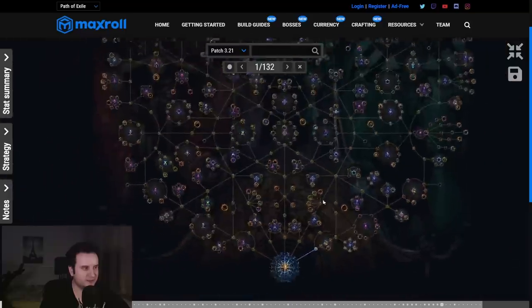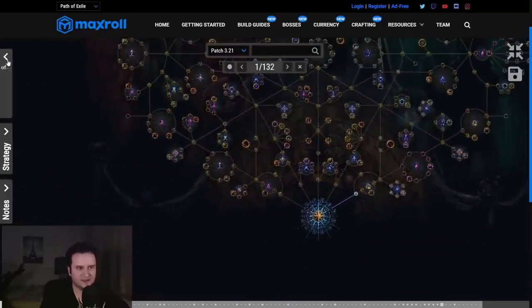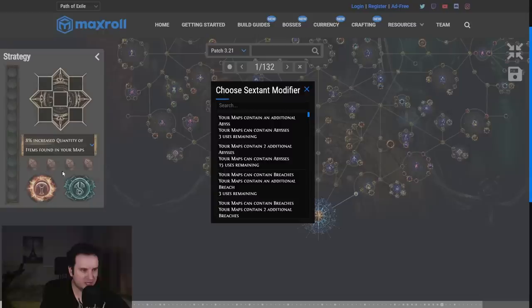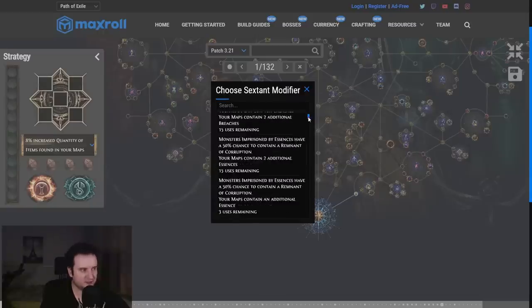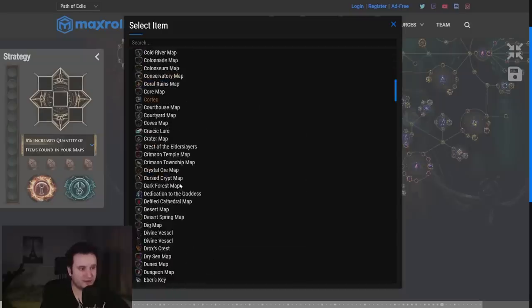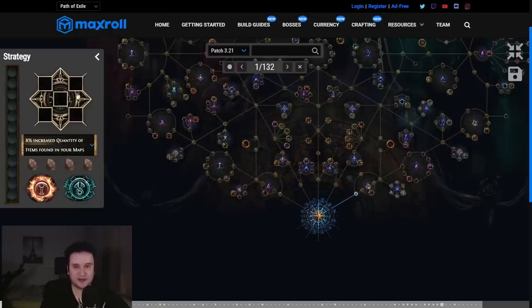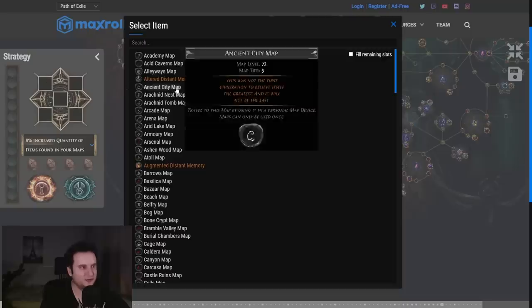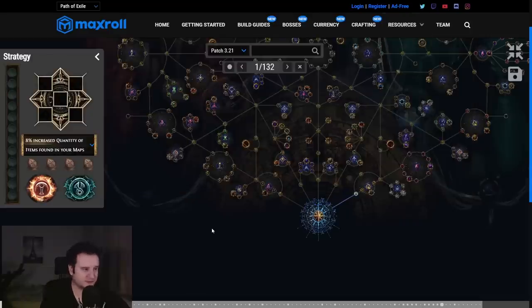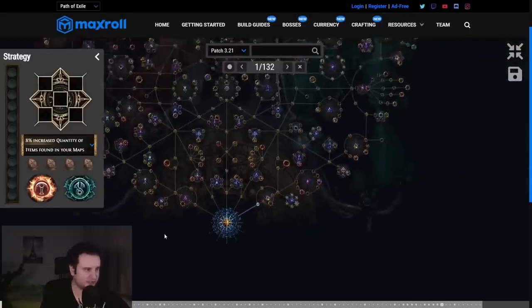Basically, this is like a PoE planner — you already know it — but there's also some extra stuff. There's obviously the usual stat summary on the side, but there's also strategy, which is kind of cool. You can select whether you're Searing Exarch or Eldritch, and you can even choose your Sextant modifier for the strat you're running. You can choose whatever Scarabs you're going to put in, etc., and you can even set your favorite maps. This is really cool if you want to share your strats — for example, for content creators — so I'm going to link it in the description.